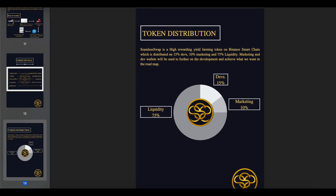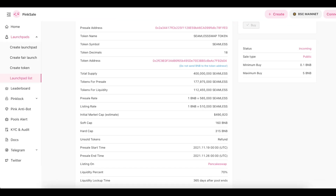Tokenomics: SeemlySwap is a high-rewarding yield farming token on Binance Smart Chain, distributed as 15% to devs, 10% to marketing, and 75% to liquidity. Marketing and dev wallets will be used to further the development and achieve what is laid out in the roadmap. Total supply is 100 million tokens.